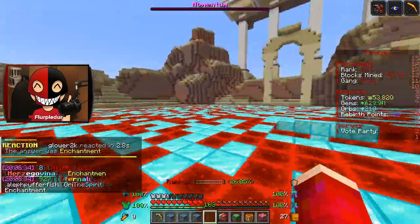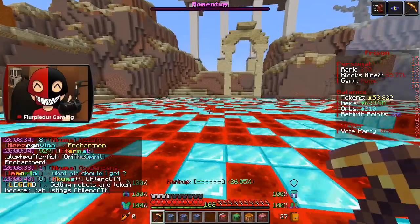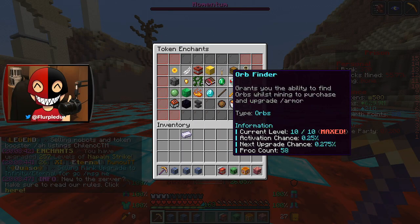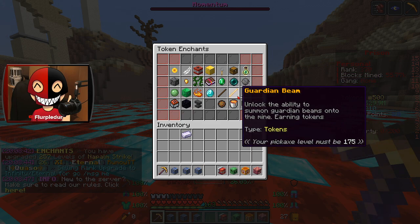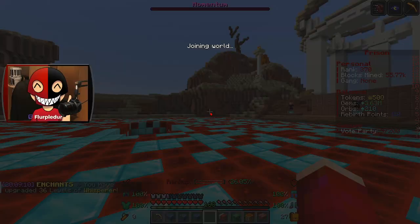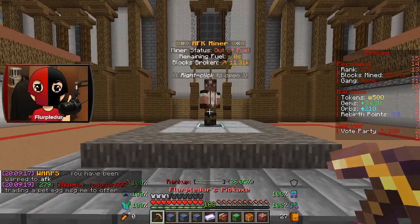What I will deal with is showing you guys that I have 53Q, 629 million gems. I can go ahead and max out Napalm Strike very easily. I'm saving up for Guardian's Beam. Now, I want to show you guys the work that I've done with the AFK miner, and then we'll go ahead and actually use this fuel on him.